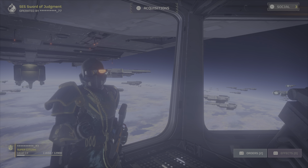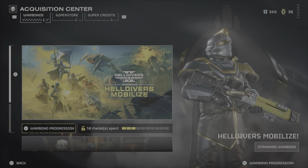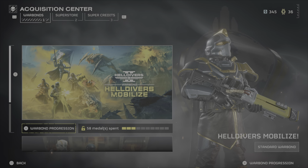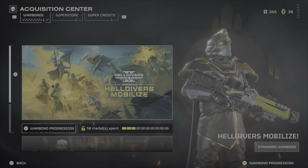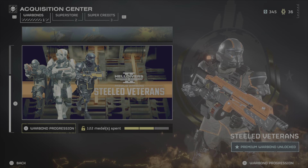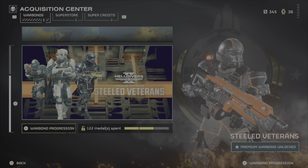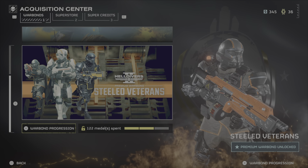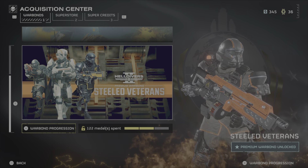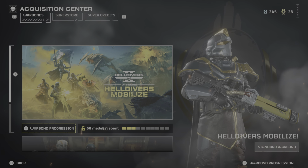First things first, boosters are acquired in war bonds. By pressing square I come to war bonds. As you can see here I have the standard Helldivers mobilized war bonds that everyone gets, and I also have the Steeled Veterans war bonds which come in the pre-order Super Citizen edition. But for the video's sake, and to guarantee that you all have access to it, I'm gonna use the Helldivers mobilized war bonds.